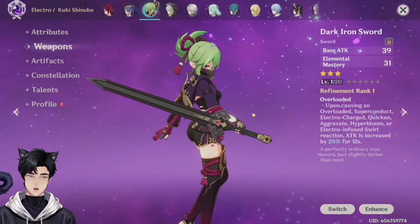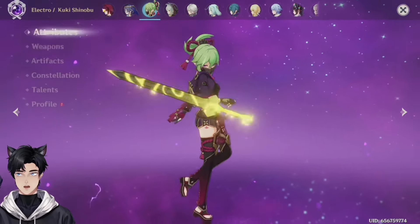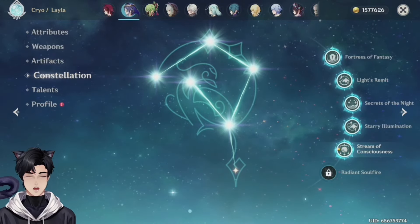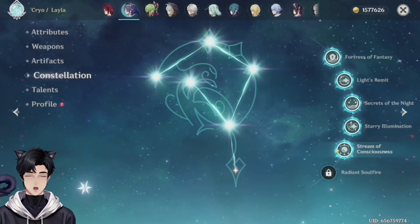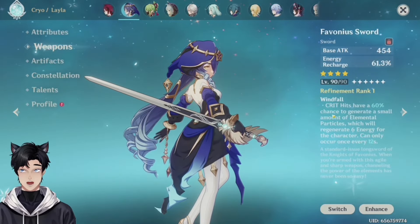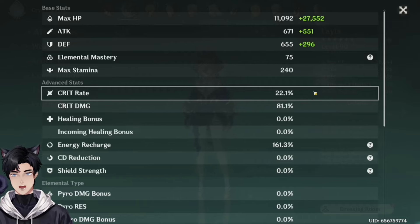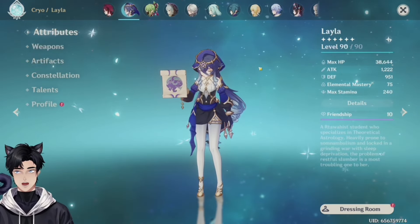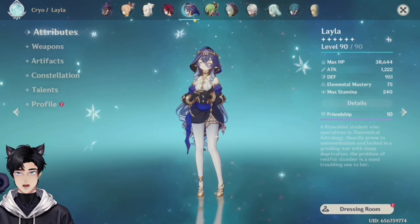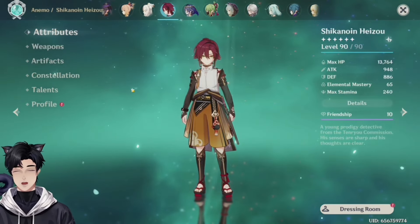Slap this on Kuki, make sure you lock it. The passive isn't going to be all that great but you do get that EM. This actually looks kind of good on her, not gonna lie. This would be great on her. Let's go on to your Layla. Layla's good, good talent, you have her almost C6 — I'm kind of jealous. Tenacity of the Millelith is perfect. Energy recharge — this is actually pretty good. She doesn't need energy but she could battery.